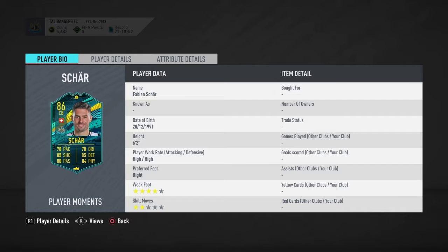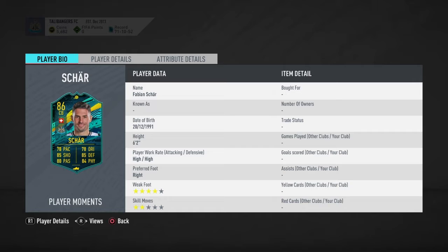Let's have a quick look at his in-game stats first. He's got high/high work rates, which is going to be a bit of a problem, but that card in general is sick. Look at that shooting for a centre-back - he's got 97 shot power. That card is good, not amazing, but it is good.